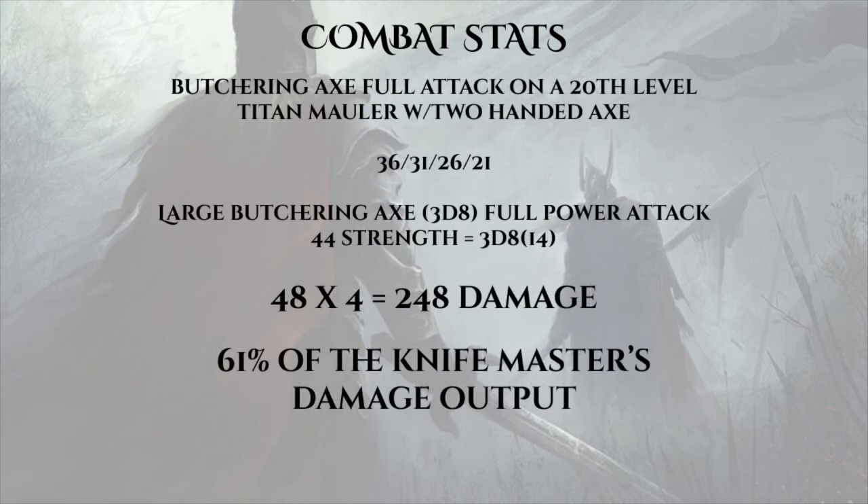Just to satiate my curiosity, I also compared the knife master to a character who took 20 levels of Titan Mauler, wielding a giant Butchering Axe in both hands and power attacking. Long story short, 248 damage — assuming every attack hits — still comes nowhere near the output of the guy holding two little funny-looking daggers.